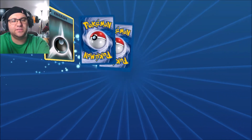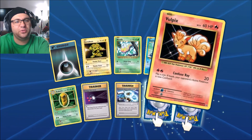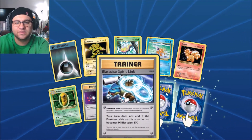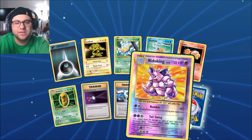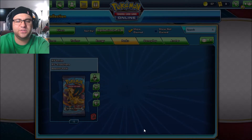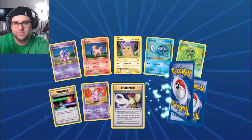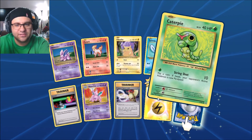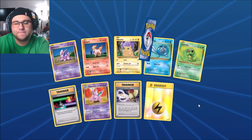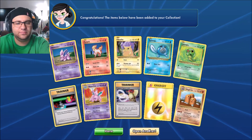Thirteen more to go! Blastoise — Blastoise is another one I would love. Electabuzz, Weedle. Ooh, reverse foil — or holographic, whatever you call it. Farfetched always occurs. Electric energy is a new one. Pidgey, Pidgeot Spirit Link, and Dugtrio — we got triple Diglett! Let's open another.